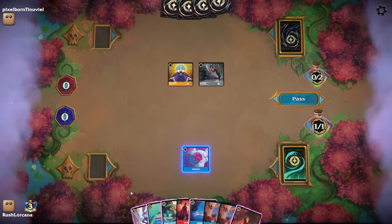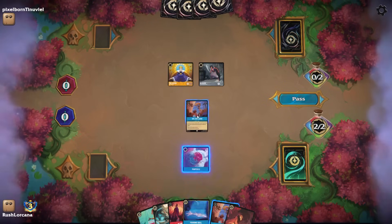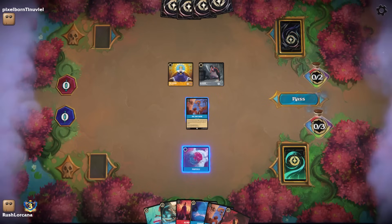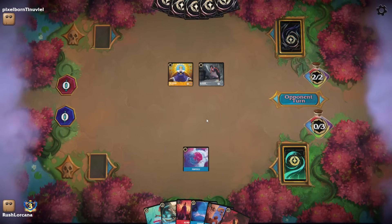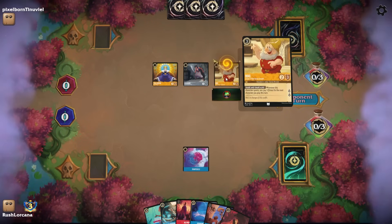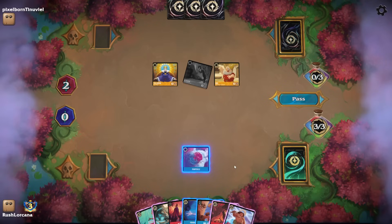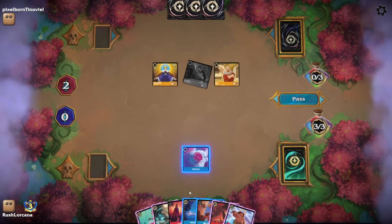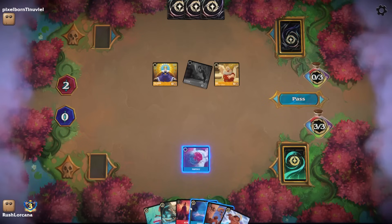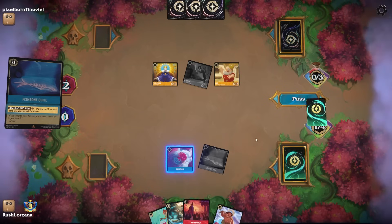For our two drop, the plan is to Ink Judy Hopps since we have our engine, and we'll play out One Jump Ahead. Fishbone Quill is what we're playing this turn, so we have to get rid of the Teeth and Ambition. And we will One Jump Ahead.